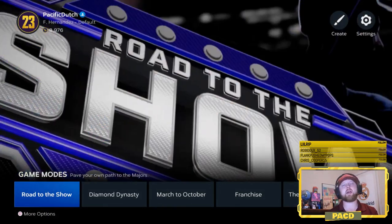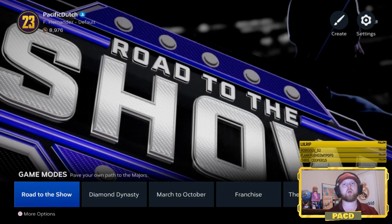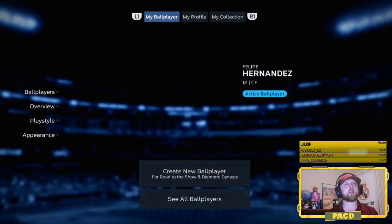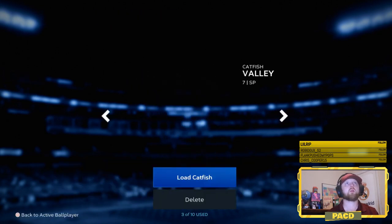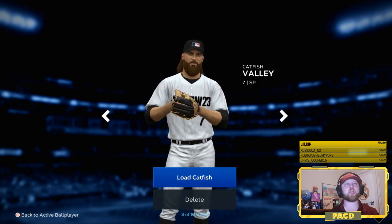So currently, I have Felipe Hernandez, my Road to The Show center fielder, selected. And let's say I want to play as my pitcher now. We'll go up here to where it says your name in the top left. We'll select 'see all ball players.' So this is my pitcher — he's a starting pitcher — and we're going to load Catfish. That is his name.